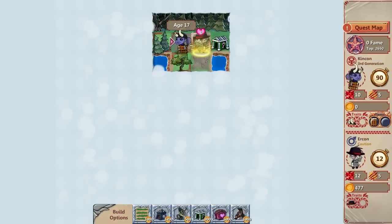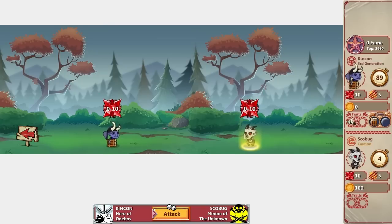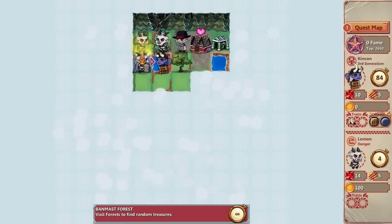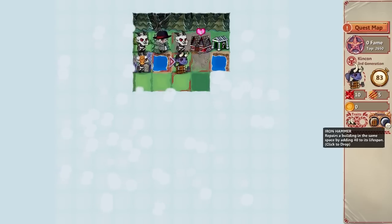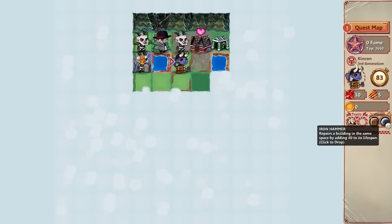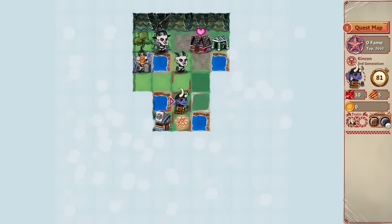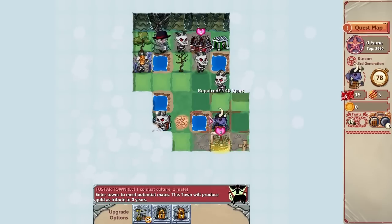Now I want to fix up this town because it was a slum, but I don't have any gold to build anything. I went to fight a dangerous guy by accident and he hit me — five years off my life. Iron hammer acquired: repair a building adding 40 to its lifespan, seems useful. These guys are all in the way so I'm heading down here instead. I'm going to pick up some strength. There's already a mate here for me, which is weird, but I'm a child.